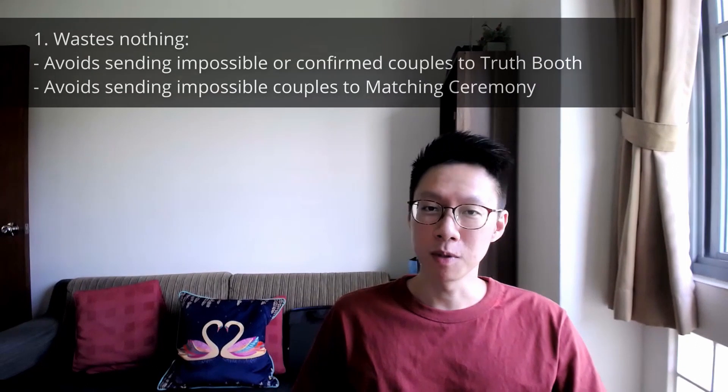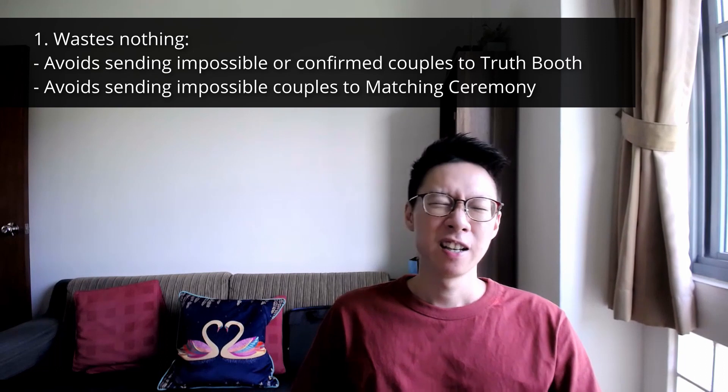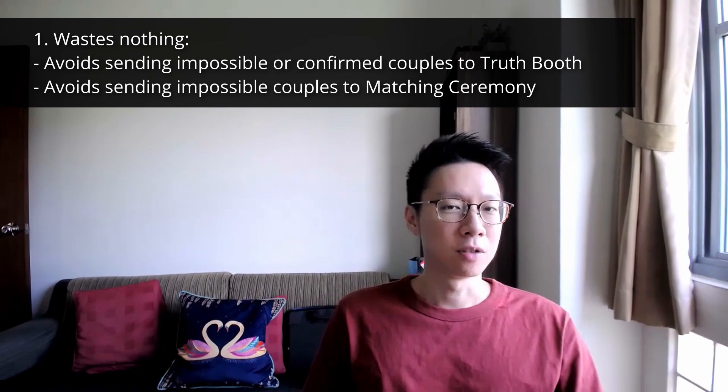Welcome back to episode 1b of 'Useless But Fun Projects.' It's 1b because this is a follow-up video from the previous long video which explains the mechanics. Basically, what we have is a card counting method, or an elimination method — a process of elimination. It's a simple method but it's effective because it helps us tell which couples are actually impossible or even perfectly matched, even though they have not been sent to the truth booth.